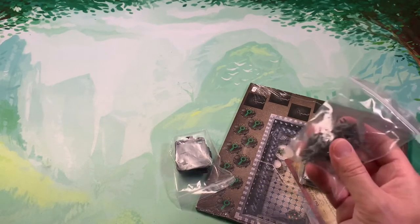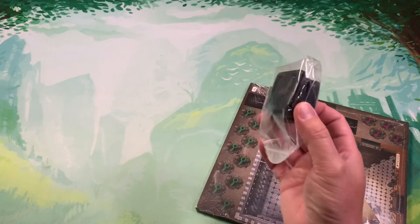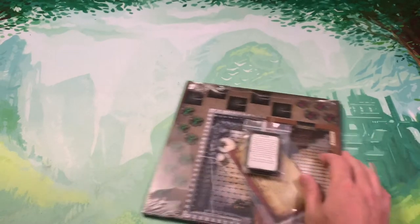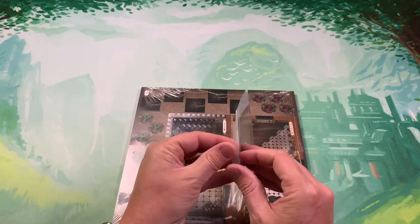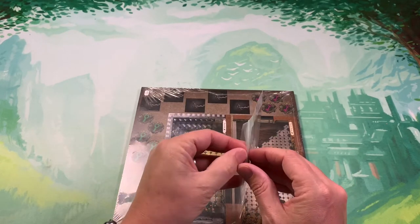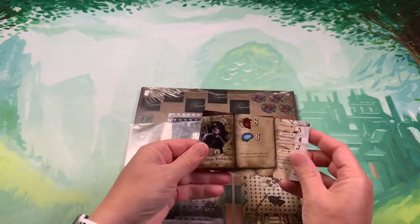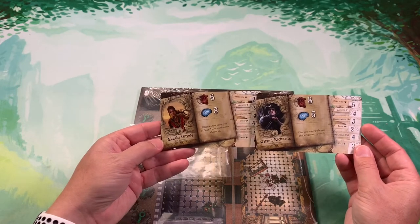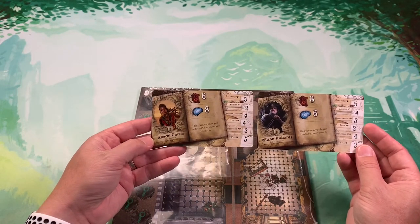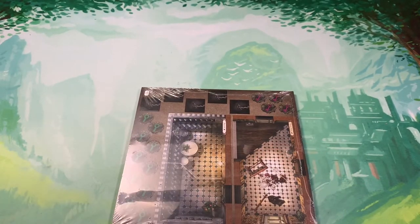We'll take a closer look at the miniatures in just a second. It doesn't look like any heroes at first, just bad guys. But I take it back — we have Akachi Onyele and Wilson Richards. They are the two heroes in the box.